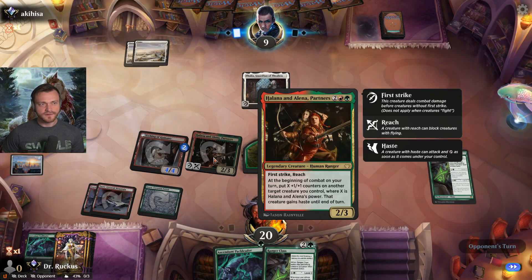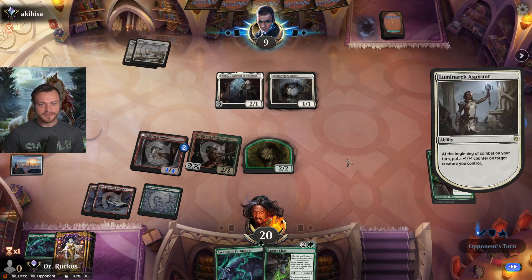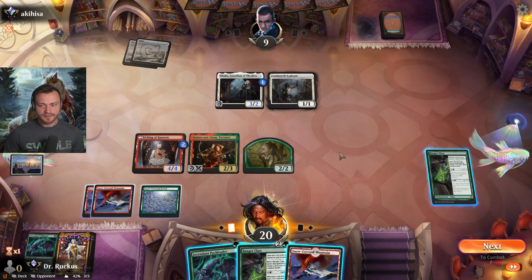This card is very powerful — I think this has got to be in the best version of Gruul. Luminarch Aspirant, still stuck on land, no Brutal Cathar yet. They do get a 3/3 which can block Halana and Alena.